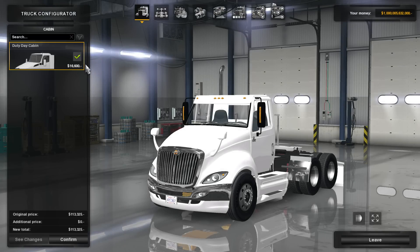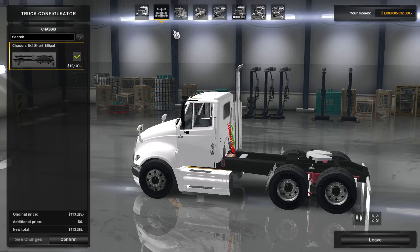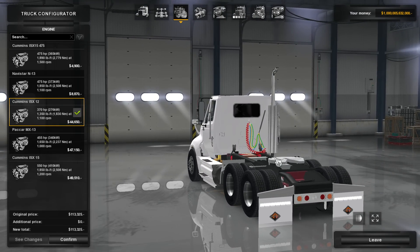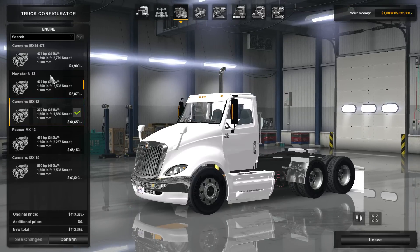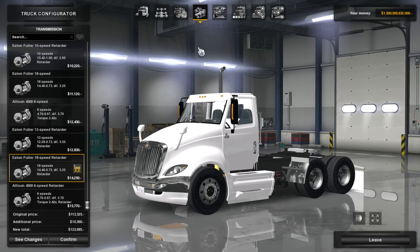This apparently doesn't have that many options because it's only a day cab. Chassis, 150 gallon. I am noticing right away that there might be some texture issues — we'll see when we get to paint. Engine-wise, not a whole lot of options. We'll go with the ISX-15 because that is the most powerful engine you can get. 18 speed with retarder.